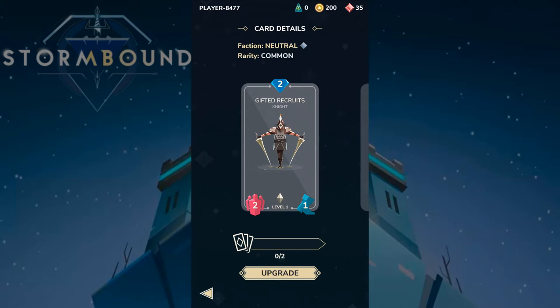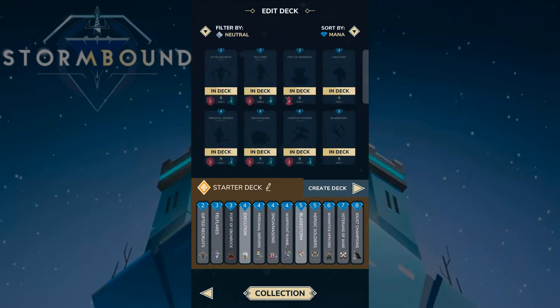I'm using the default cards given to you when you complete the tutorial. Gifted Recruit has two strength — strength is both damage and health combined. If a two-strength unit is attacked by a one-strength unit, the attacker dies and your unit is left with one strength. The boot icon on the bottom right of the card indicates movement — how many tiles the card moves per turn.